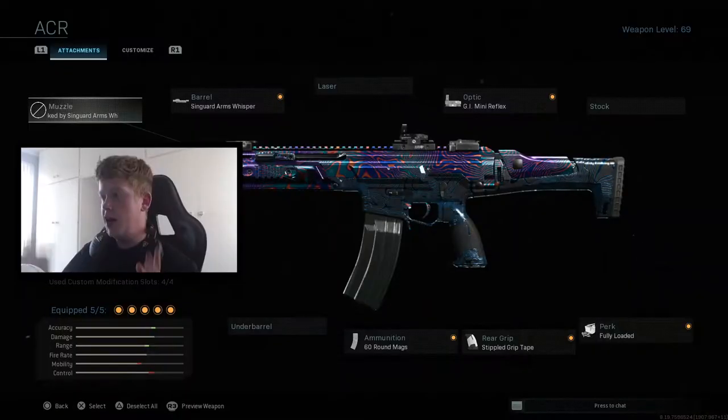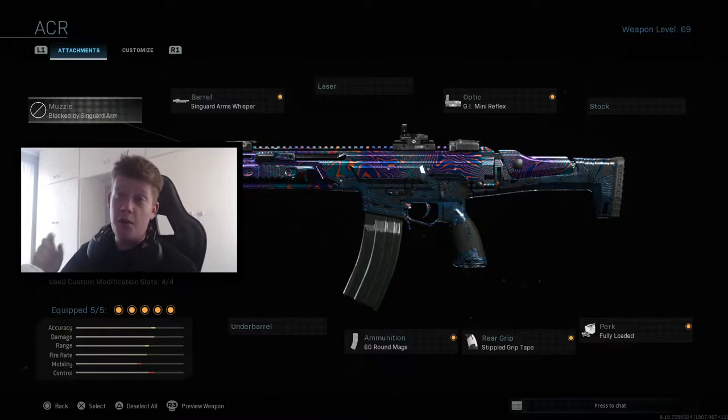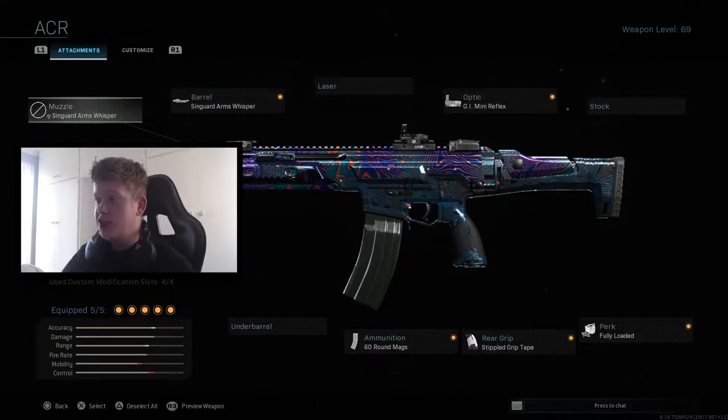As you can see on your screens right now, we have the ACR class setup. This thing is an absolute laser — zero recoil. If you didn't know, it's actually the Kilo, but using these attachments makes it pretty much into the ACR. I'd say it's closest to the Modern Warfare 3 ACR rather than the Modern Warfare 2 version. Depending on what attachments you put on guns in this game, you can actually transform them into different guns. I've covered a few already, and I actually covered this gun way back in November when the game was released — it's nearly at 300 views.